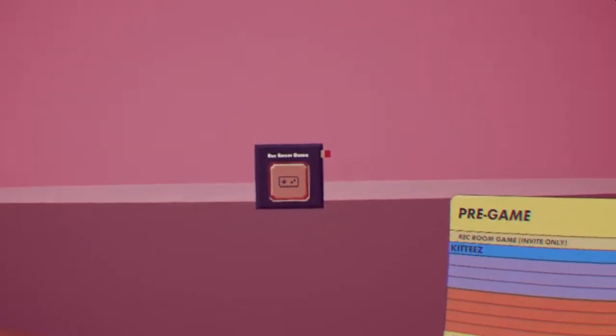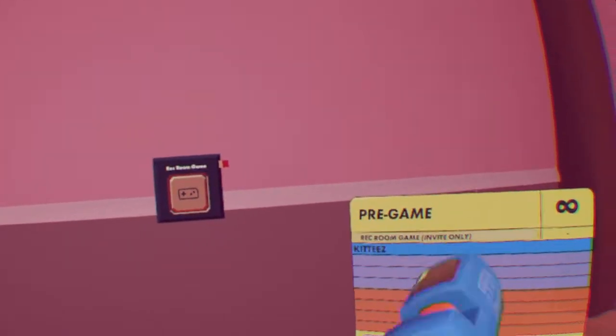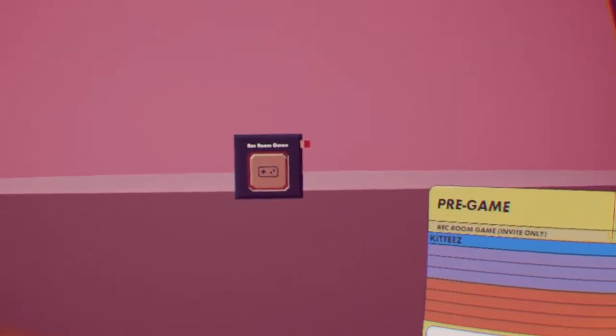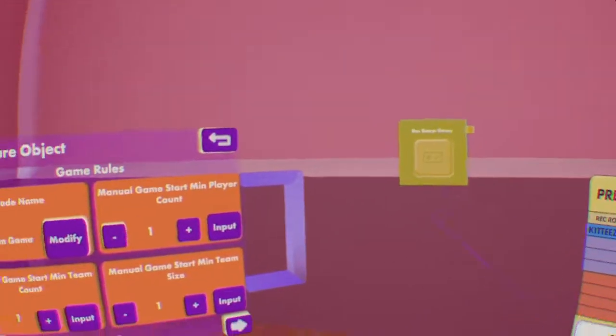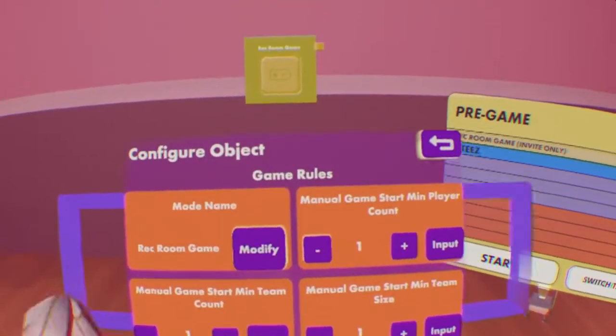Let's get started and see what this thing can do. Let's go over what you can do with the Game Rules Chip. Open your Maker Pen menu and hit Configure, and simply click on the Game Rules Chip. Now you have 20 pages of stuff to edit. Let's see what each one does.